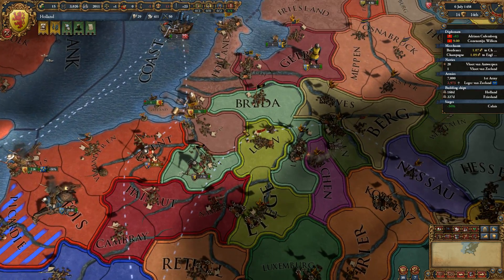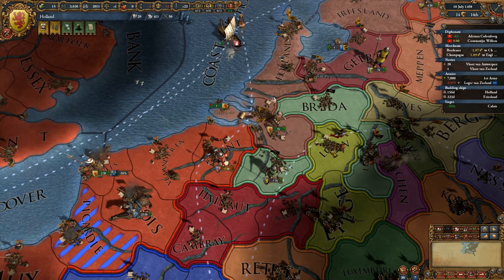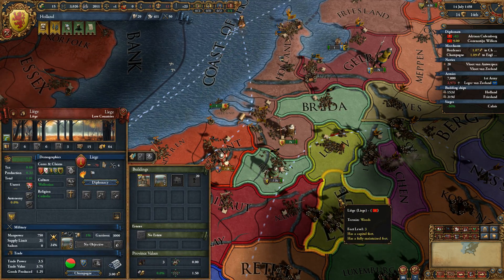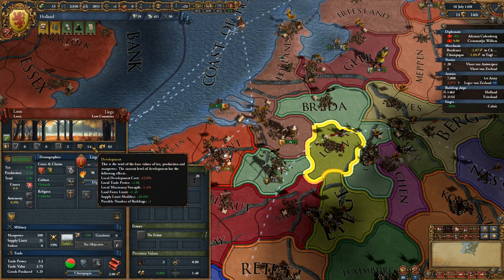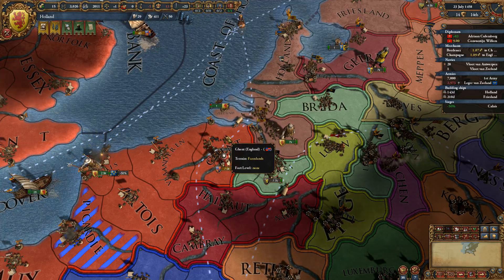Our goal is to take Loon. So we want to just declare war and siege down Loon. And then when this guy takes this province, we take Loon — it'll become his capital. We'll already have it sieged, we get instant war score. Done. Easy.